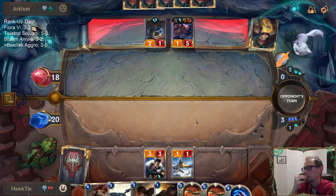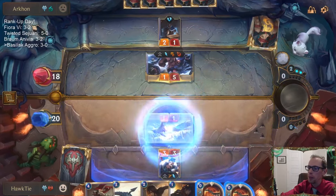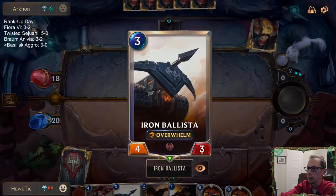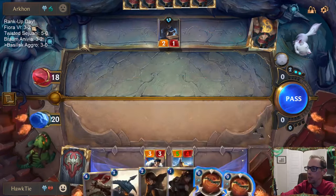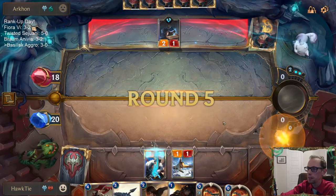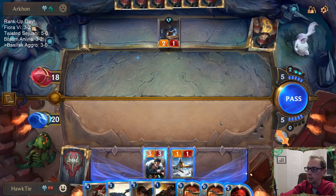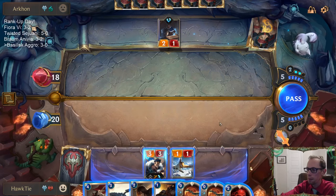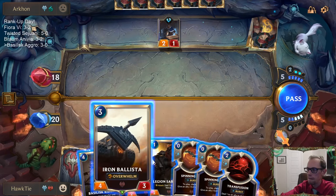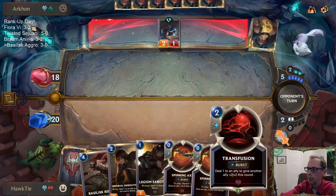With that being said, the Ballista would get hurt. Playing Draven means we get to start piling up the Spinning Axes. By the way, Fury of the North — good card. So I'm going Ballista over Rider so that I can have Transfusion.